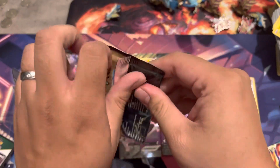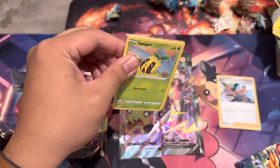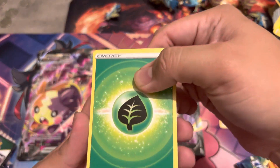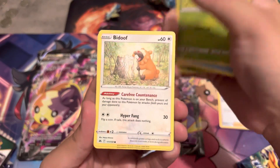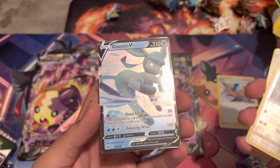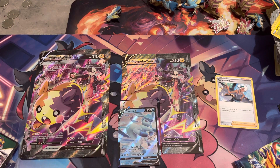Second pack. All right — Sunkern, Bidoof, Koffing, Swillix, Purrloin, Bisharp, and Glaceon V. First hit, first hit! All right, there you go.